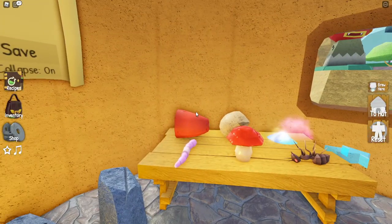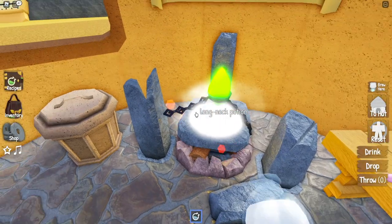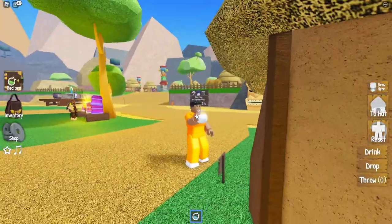The third potion he's going to need is made using the worm plus the dragon meat, and this makes a long neck potion. This is the final potion that you will have to bring to him.